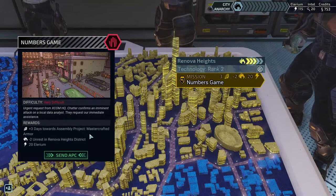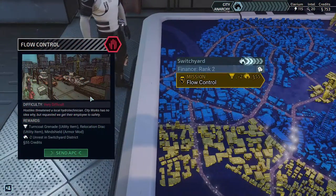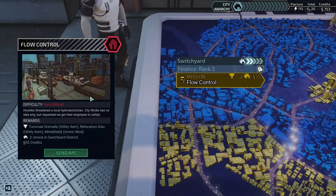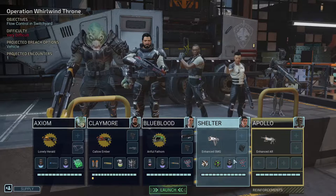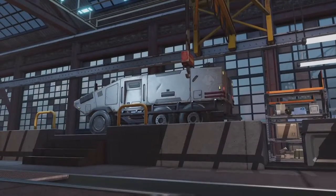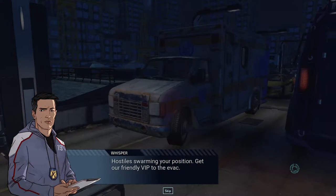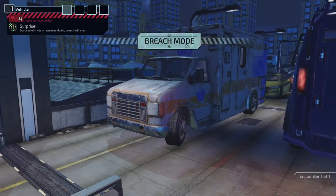I kind of want this for the master-crafted armor but it'll get done over time anyway. Over here though, completing this is going to give me a Turncoat Grenade, Relocation Disc, and Mind Shield — all three are things you get from completing the Progeny storyline. So doing it here means we're stealing the Progeny's equipment, which will be useful for us — especially the Turncoat Grenade for Claymore, since he's essentially going to be acting as a psionic on his turns.